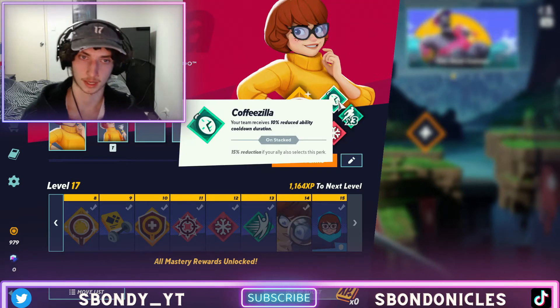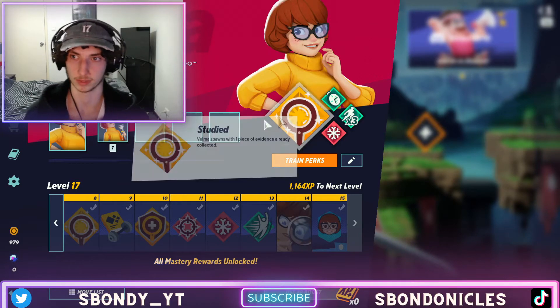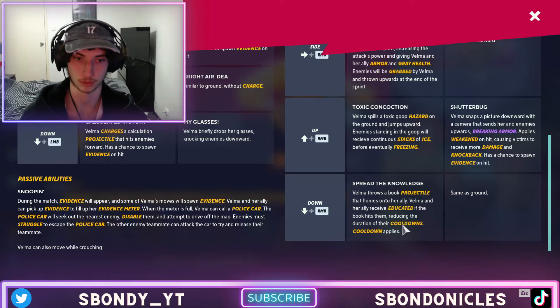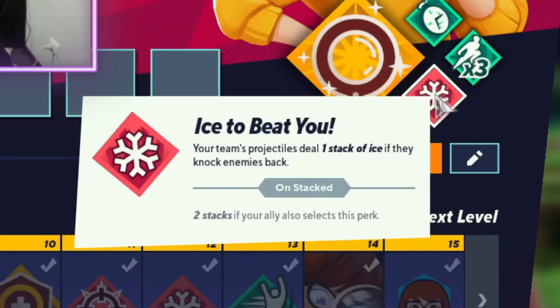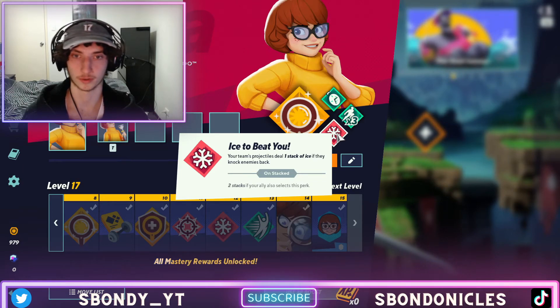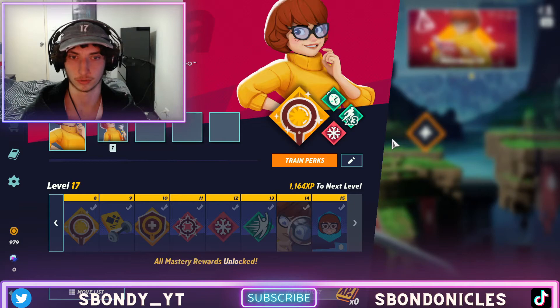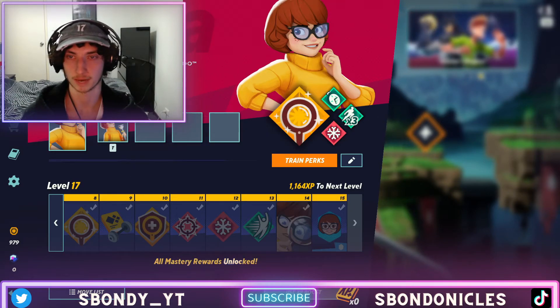So the perks I'd go for: triple jump is a necessity, Coffee Zilla helps a lot with different cooldowns, and stacked with Velma's book ability Spread the Knowledge — which can also reduce cooldown — it makes it really quick to recover abilities. Ice to Beat You is very useful because quite a few of Velma's moves use projectiles, like the text bubbles and Knowledge is Power.